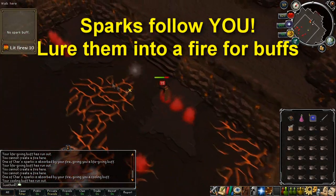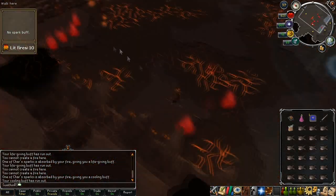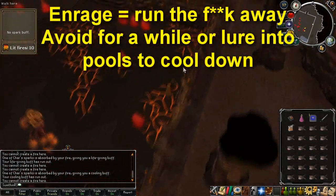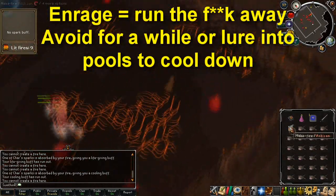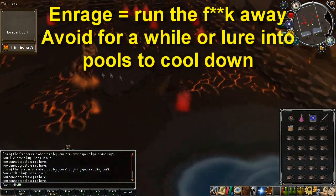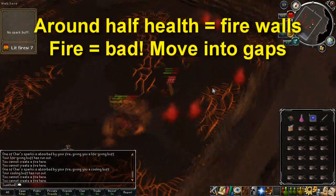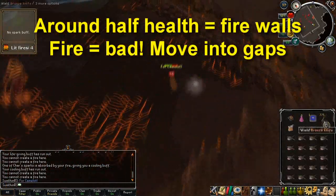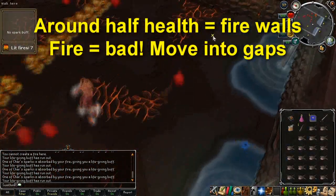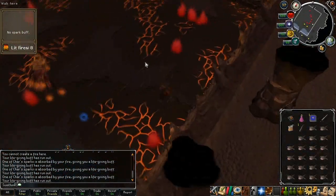If the sparks catch up to you they will do a small amount of damage but it's very minimal. Every so often Char will enrage, dealing more damage and becoming resistant to your attacks. At this point you can either lure her into the pools at the bottom to cool her off or you can just stay away from her and it'll wear off after a while. When you get her to around half health, firewalls will start to sweep the area just like earlier on in the quest — run into the gap in the firewall to avoid certain death and having to start over.